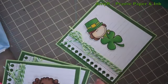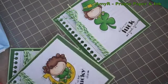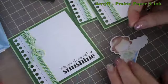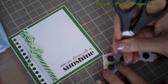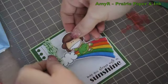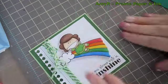Once I had the sentiments down, I adhered all of the main images with dimensionals — added a ton of dimensionals to those and did all of them at once. Then I used the back of my detail cutting scissors to peel off the red line backing and popped them all right onto the cards.